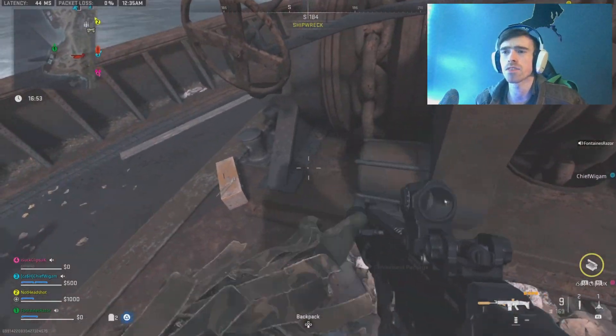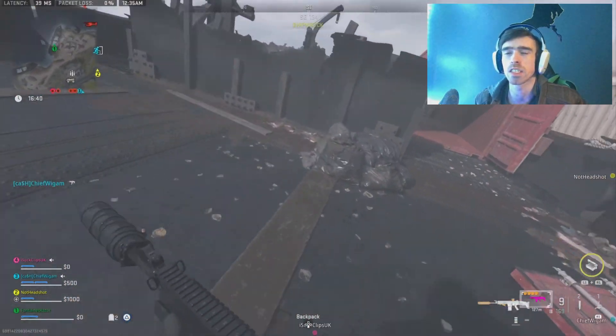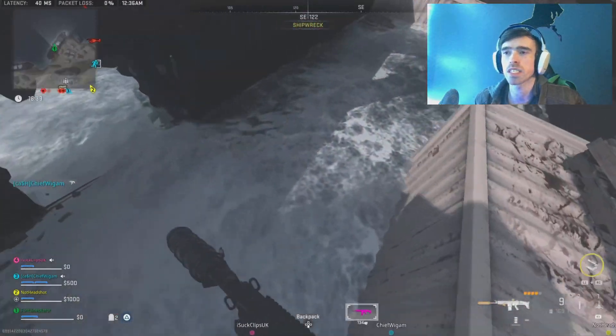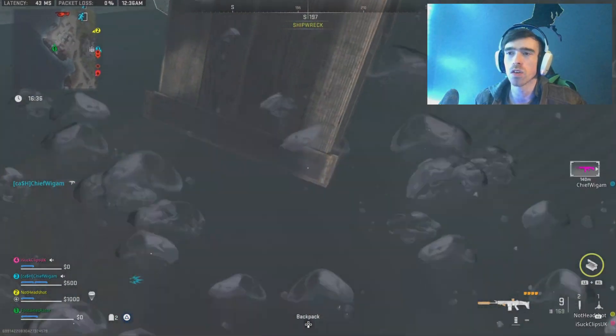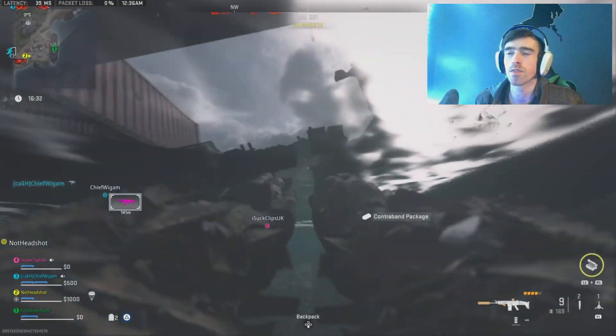Make your way over to the shipwreck area of Ashika Island to find the first contraband package sitting above deck at the very top. Then jump into the second boat and go into the center under the water to find the second one underneath a floating crate.